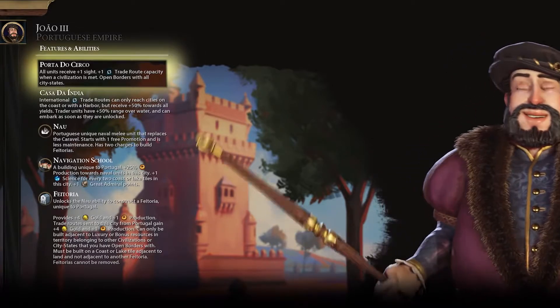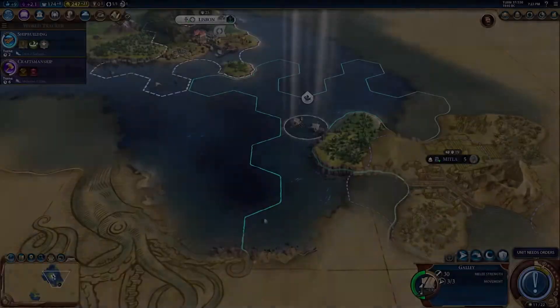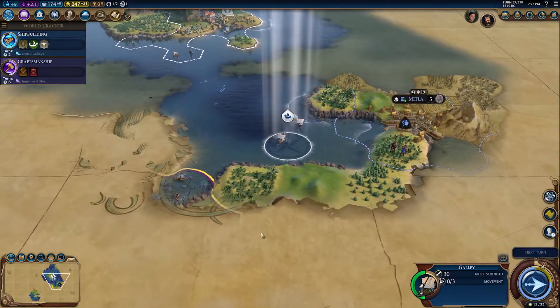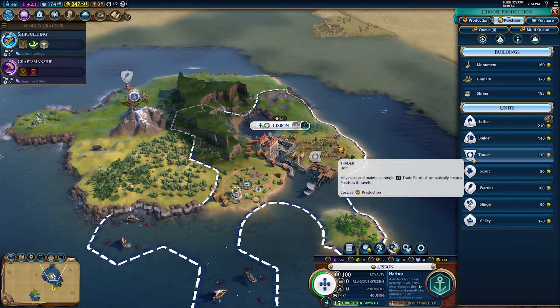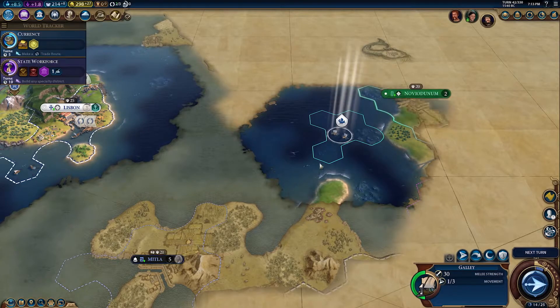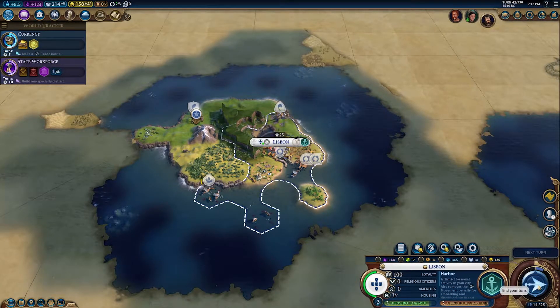João's unique ability, Porta do Cerco, grants all units increased sight. It also increases trade route capacity whenever Portugal meets a new civ, and provides open borders with all city-states. Start the game by exploring a lot, and try to meet every civ as quickly as possible for free trade route capacity.